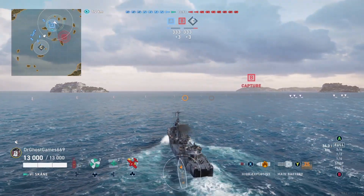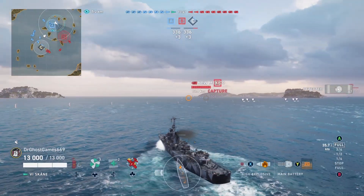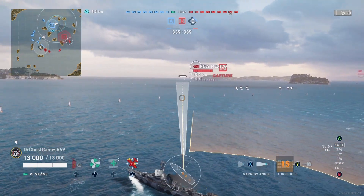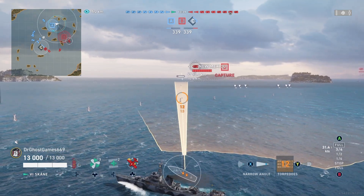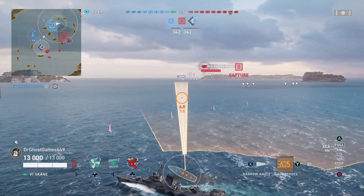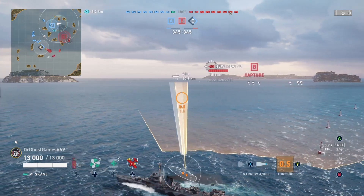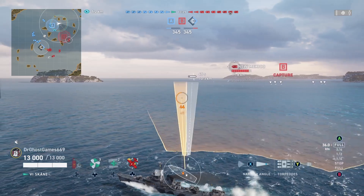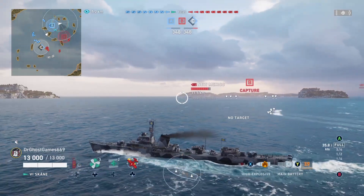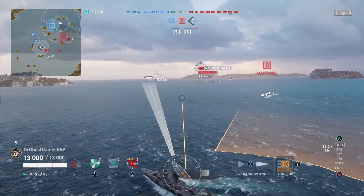For the first few minutes of the game, we're just going to torpedo around. These torpedoes are extremely fast — 80-knot torpedoes — so they're going to cover a lot of ground in a short period of time, making it easier to hit people. The only downside is they have a detectability of 1.6 kilometers, so they're going to be seen pretty far out.